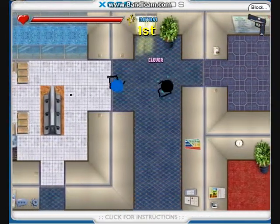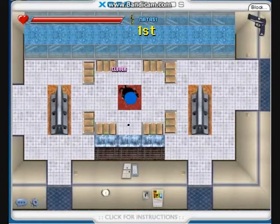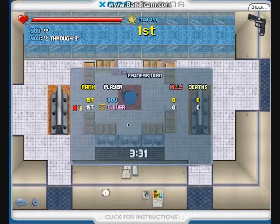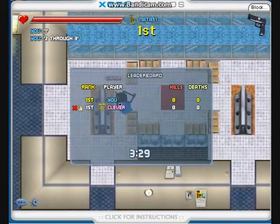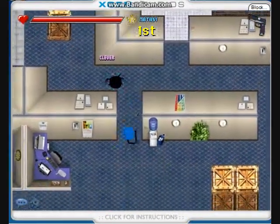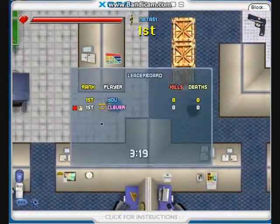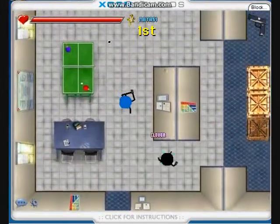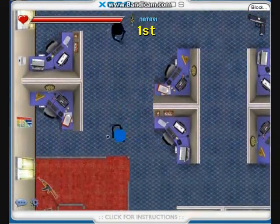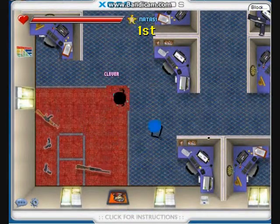Now, if the defensive team does not defuse the bomb within that time, then the offensive team wins the game. The offensive team has three seconds to plant the bomb and mention at what time they plant it. Keep in mind, while planting the bomb, you cannot shoot — otherwise the plant time is restarted back to zero. You can shoot and then count, but you cannot count one, then two, shoot, and then say three.